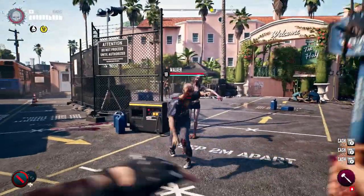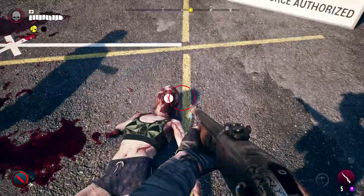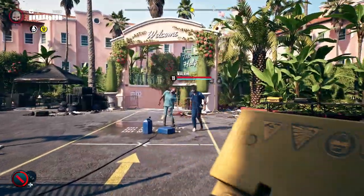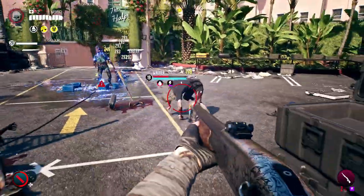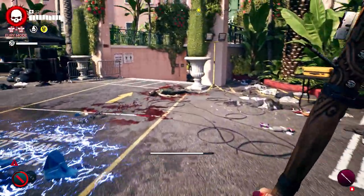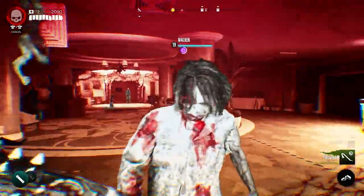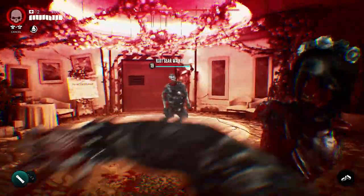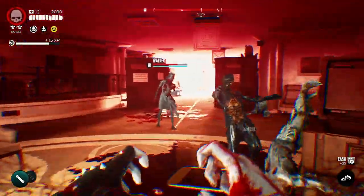In Dead Island 2, your environment is also another resource to exploit in your quest for survival. From car batteries to gas canisters and acid spills, chaining elemental effects like electricity, fire, and caustic acid is just another way to wreak havoc on the dead. By tapping into your corrupted DNA, you'll be able to unleash deadly mutations and explosive abilities that mimic the powers of the undead. We call this Fury Mode.